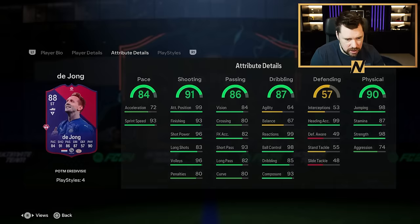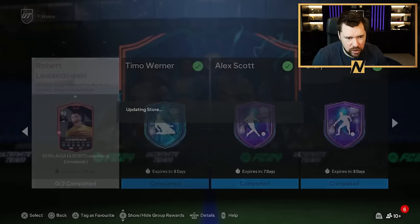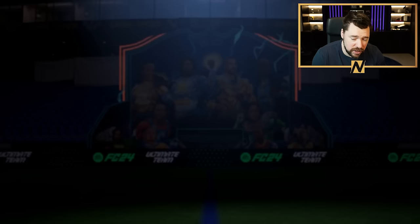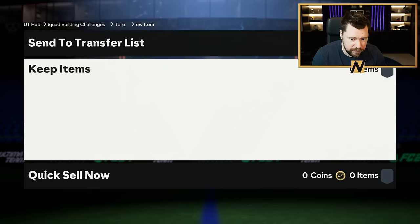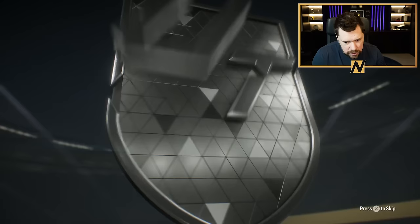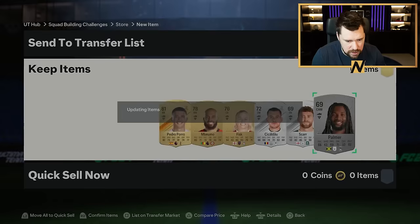I want to boost that aggression up as well. Let's get our store packs and go open our couple of small prime Electrums as well. This is the other great thing about doing the Team of the Week packs — getting a few more golds and silvers into the club. Engine for sure. He's Zerksy 2.0 — yeah, I just couldn't get on with Zerksy.